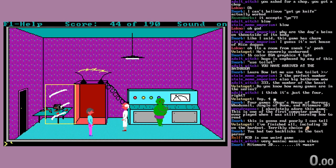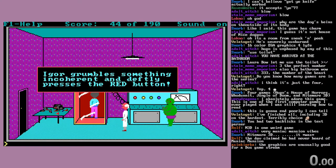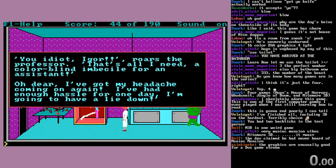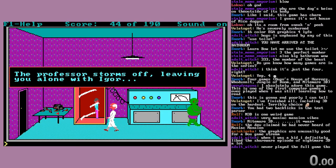We're free to go, but for science - we step into the box. 'Good,' says the professor. 'Okay, Igor, press the blue button.' Igor grumbles something incoherent and deftly presses the red button. 'You idiot, Igor,' roars the professor. 'That's all I need - a colorblind imbecile for an assistant. I've got my headache coming on again. I've had enough hassle for one day. I'm going to have a lie down.' Professor storms off, leaving you alone with Igor.